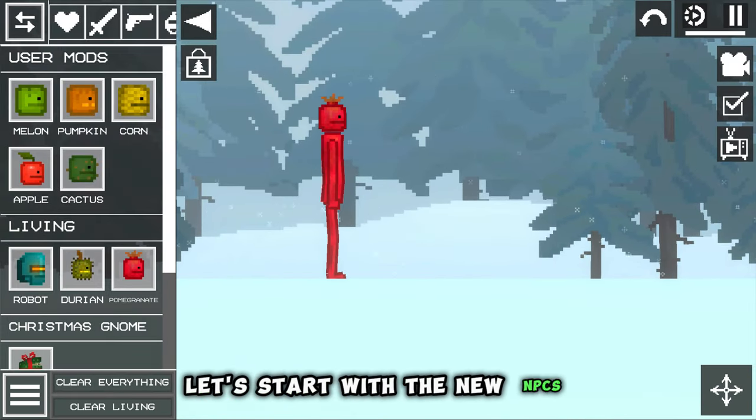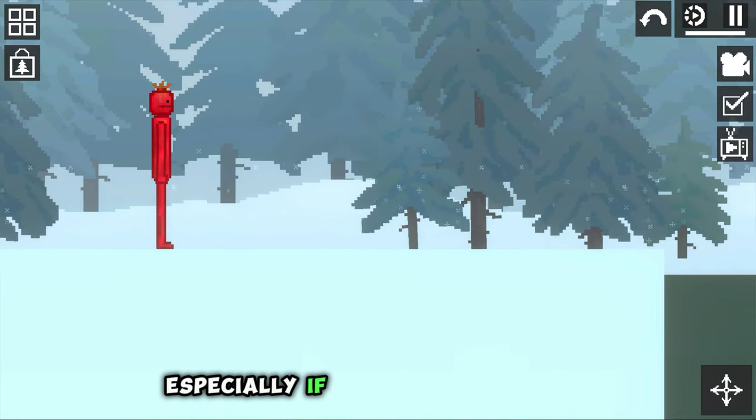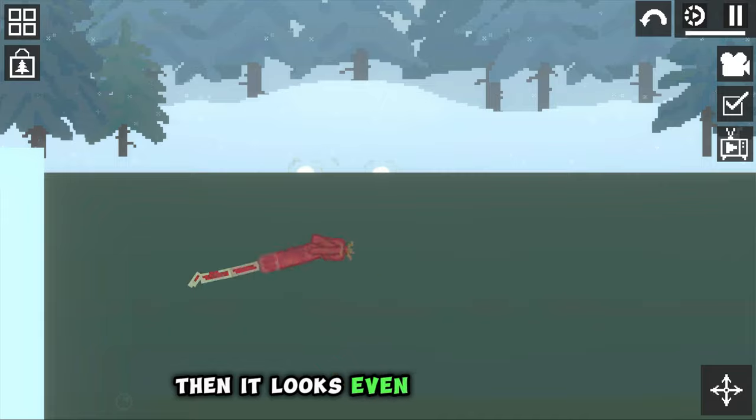Let's start with the new NPCs. The first pomegranate mod looks very cool, especially if you spin it in water — then it looks even better inside.